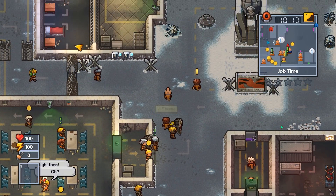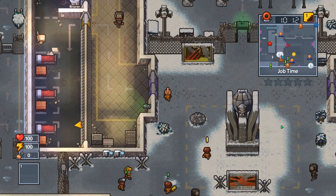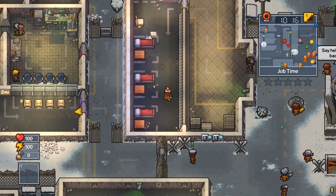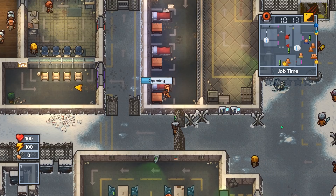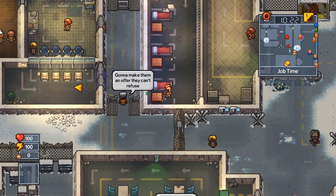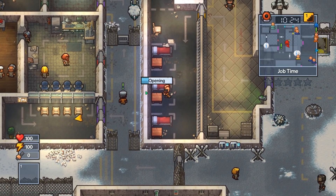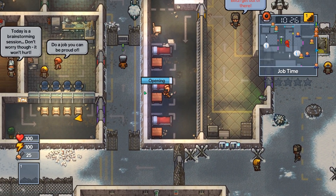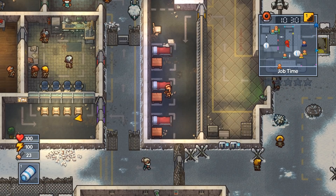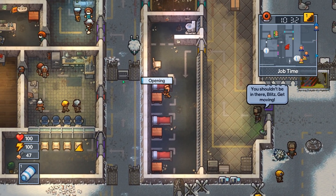We need to loot all the buildings. You loot the left building, I'll get the right. Secondary thought — we'll need two red keys, so two toothpastes, two combs, two lighters, and two talcum powders. Oh, I found a comb. I found a file. I got a talcum powder and toothpaste already. Nice. I found glue. We don't need glue, though, right? No.